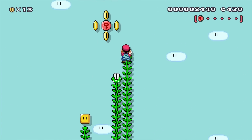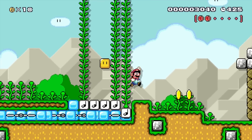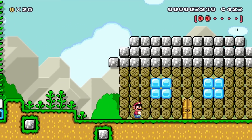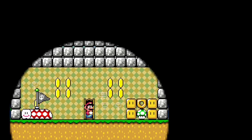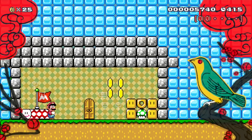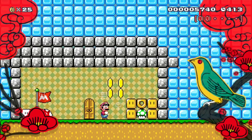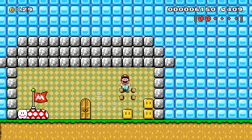We can get another pink coin as well as some coins, and some more wheat. Here's a little house — let's see what's inside. There's a bed here so you can save your progress, go to sleep, and wake up in the morning. There's also a little chest over here with a 1-Up mushroom inside it.